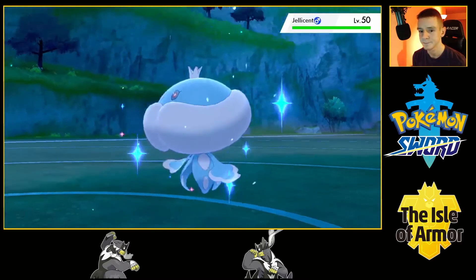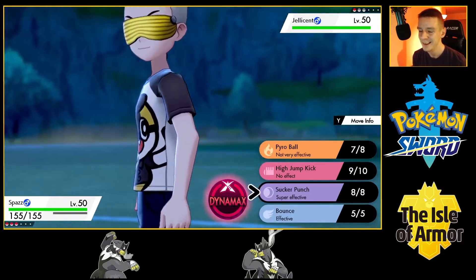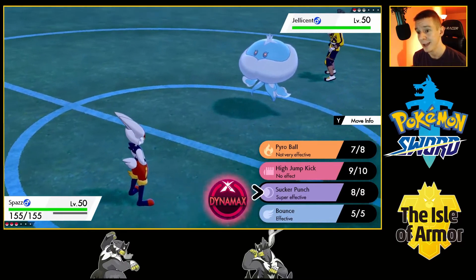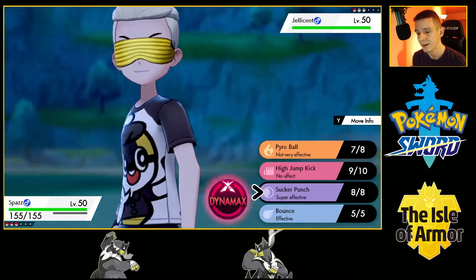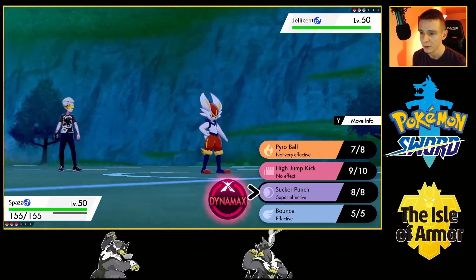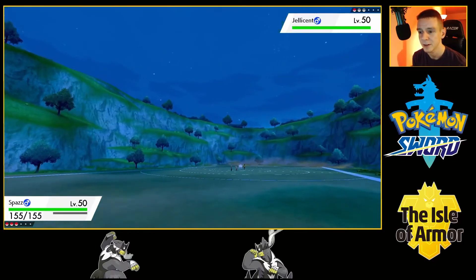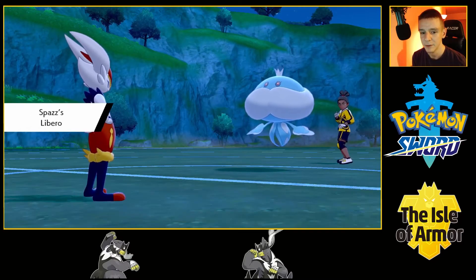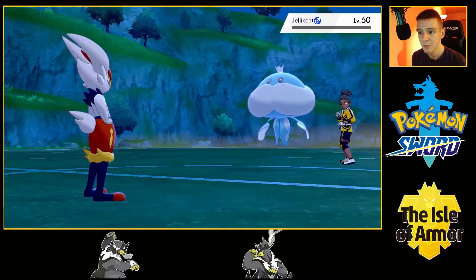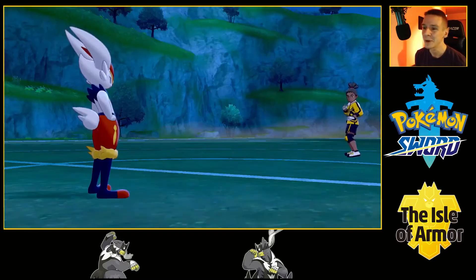Jellicent — not the best, definitely not the best. But I do have options: I can go for Sucker Punch, hopefully it attacks, and then use Bounce, or I can switch to Rotom and score a Discharge. I don't know what kind of Jellicent this is, so we'll just have to find out. We don't want to stay Fire-type, that's for sure. We will never find out what kind of Jellicent this was.